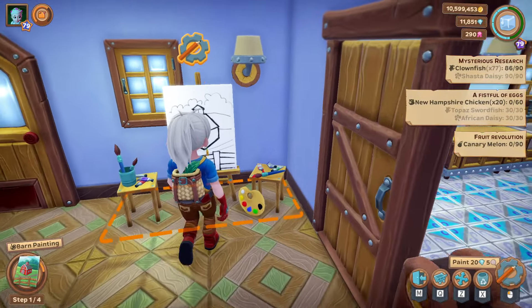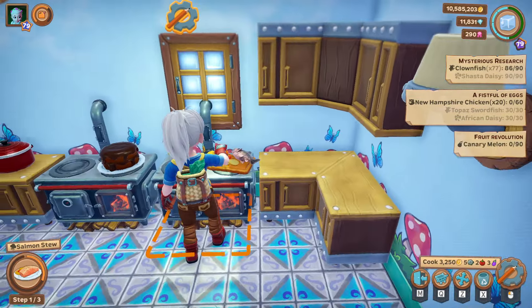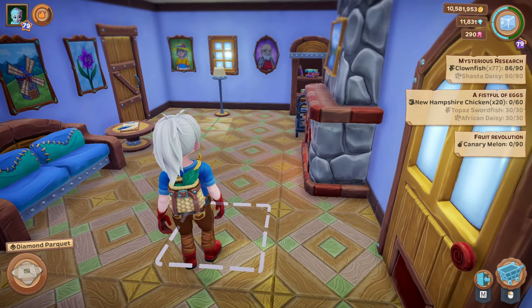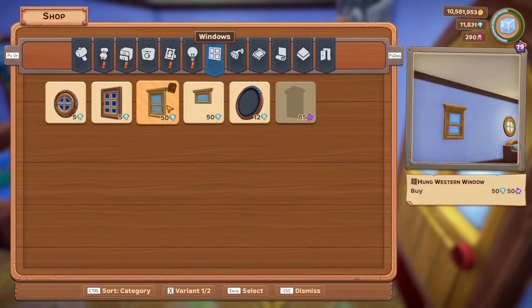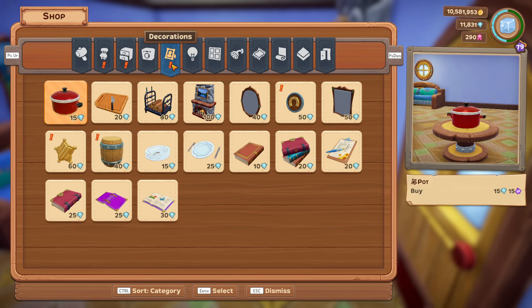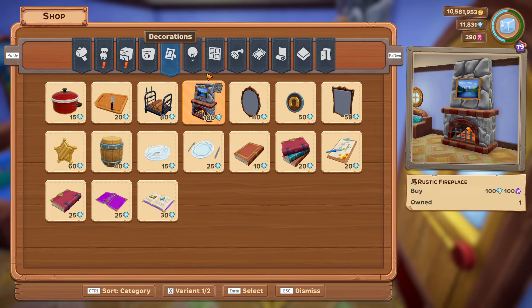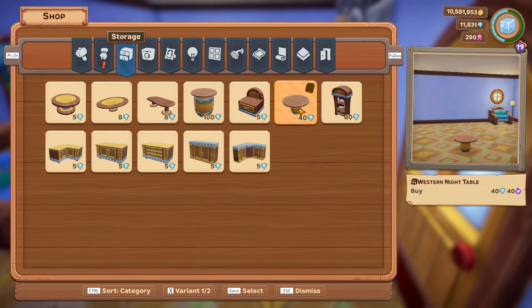There we go. First picture - lovely. Some cooking - lovely. There's some new furniture for the other house but I should be able to get it in here. Yes we can. So we've got new windows - cellar western window, hung western window. We've got new lights - oh I like those, western wall lamps, they're nice. A little horseshoe wall decoration - that's nice. A barrel and a sheriff's star - I like that a lot. I'm not going to put them in this house, I'm going to save them for the western house.